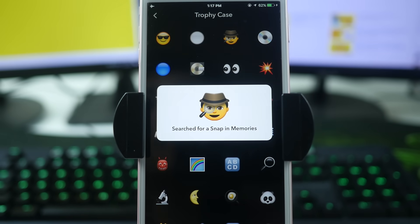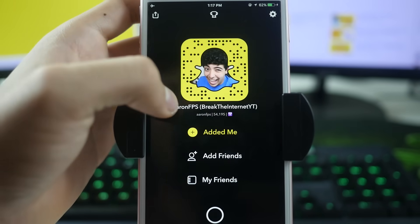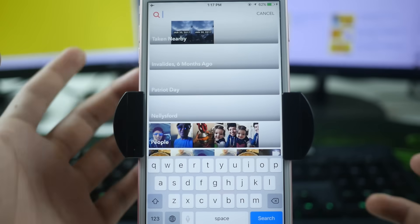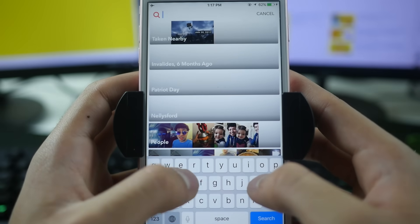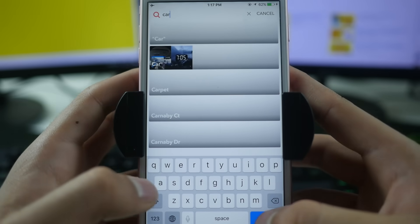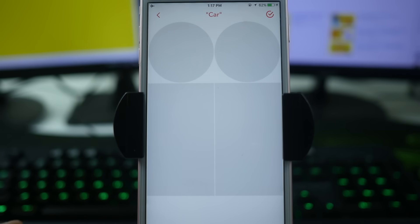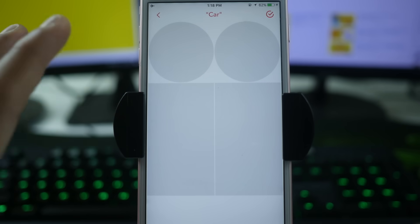The next trophy, right next to that one, is to search for a snap in Memories. This one's really easy — go back, swipe up to Memories, tap the little search icon at the top left, and search for something like 'car.' Once you search and click it, it brings up snaps matching that term. Once you do that you should have the trophy and see the little detective icon show up in your trophies panel.